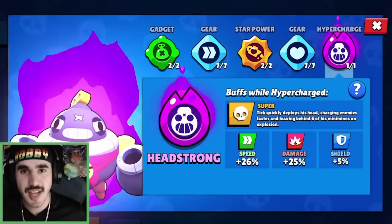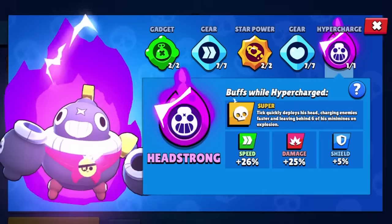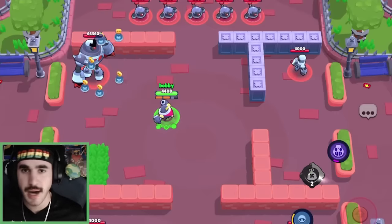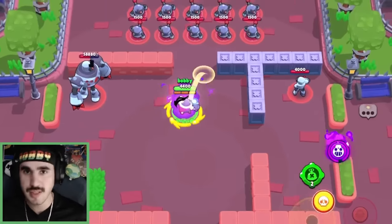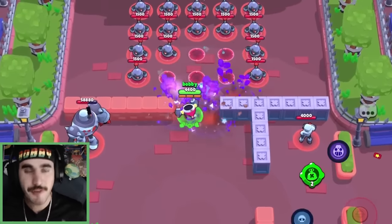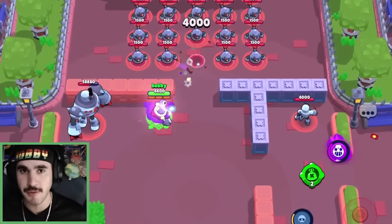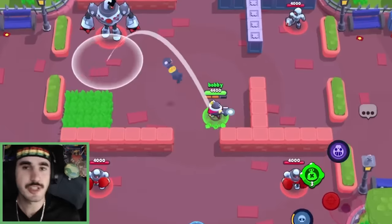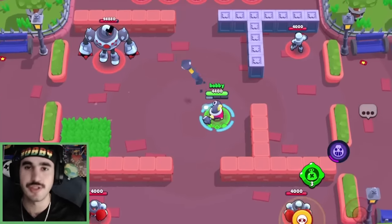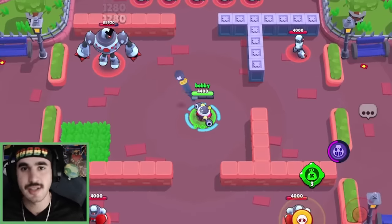Last but not least, we have Tick's Head Strong. Tick quickly deploys his head, chasing enemies faster and leaving behind six mini mines on explosion. The six mines are kind of like the Tick gadget Mine Mania, where you just throw six mines instead of three — it's basically the same thing once your Tick head explodes. The difference in speed that the Tick head has with hypercharge versus without is actually a really big difference, and I actually think this can help Tick a lot. It takes 23 mines to get a hypercharge, which is a lot of mines, but you are basically hitting one Tick mine per shot guaranteed at least, so it's not going to take too long.